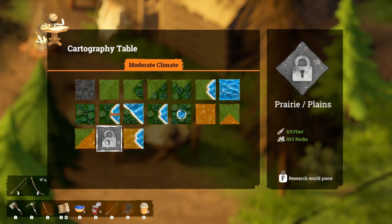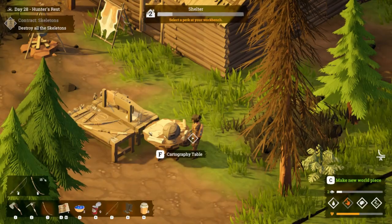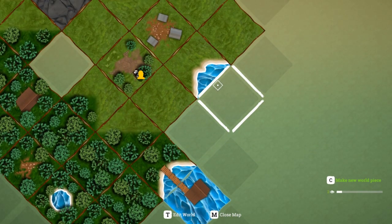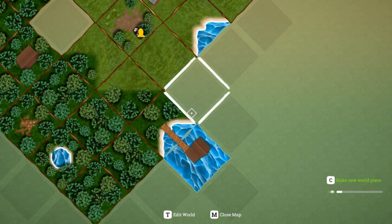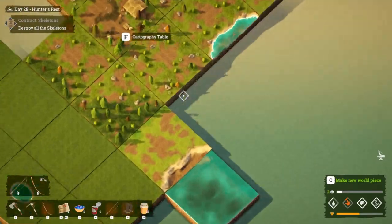We've also got the prairie plains, which looks like a quarter plains and three quarters prairie. I'm not sure how useful that will be just now but we'll get it anyway. Let me have a look at the world map - I've got some water here. I theoretically could put some water here, though I'm not really sure I want a whole lake there. I need some plains and some pine in this area.